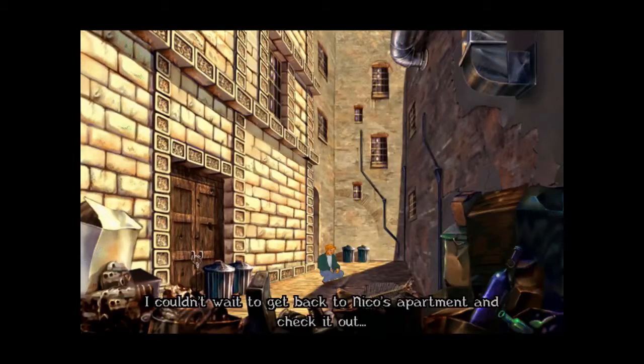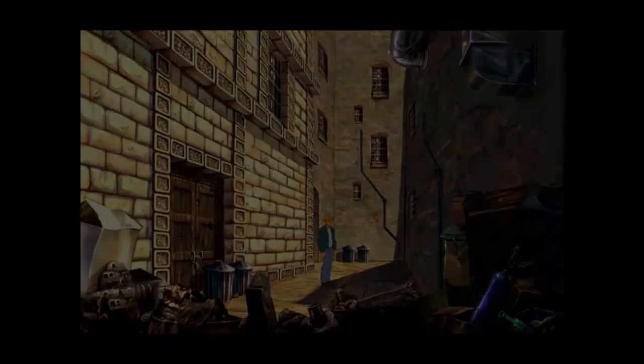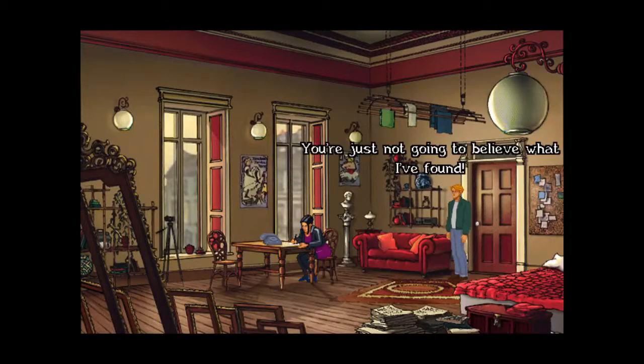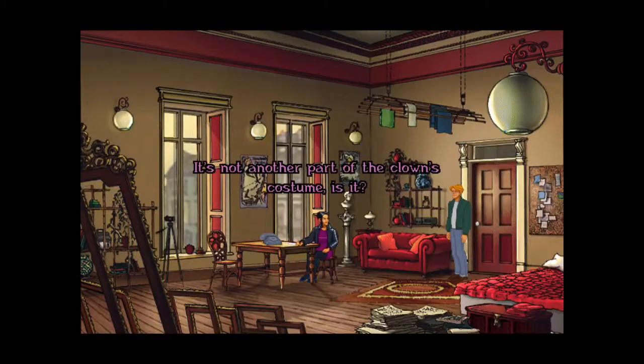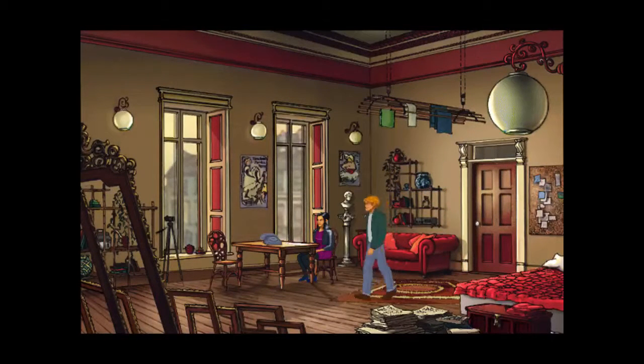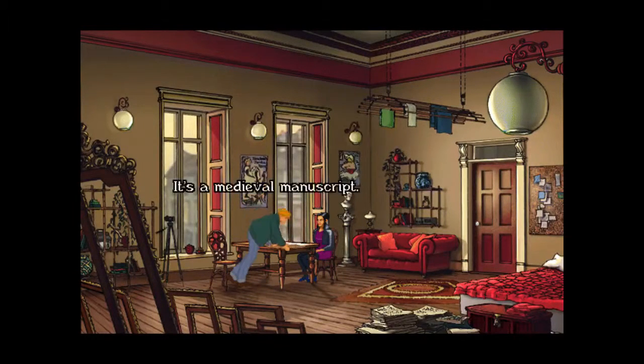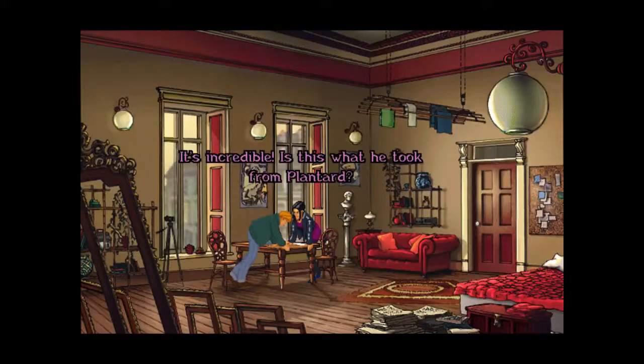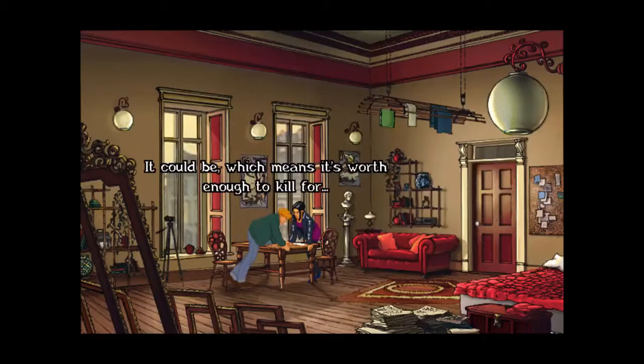I couldn't wait to get back to Nico's apartment and check out the manuscript. I was trying to quote Planet of the Apes but I totally screwed it up. George: 'You're not going to believe what I've found.' Nico: 'It's not another part of the clown's costume, is it?' George: 'Nope, something bigger.' Khan left it in the safe at the Ubu. It's incredible! Could this be what he took from Plantau? Which means it's worth enough to kill for.